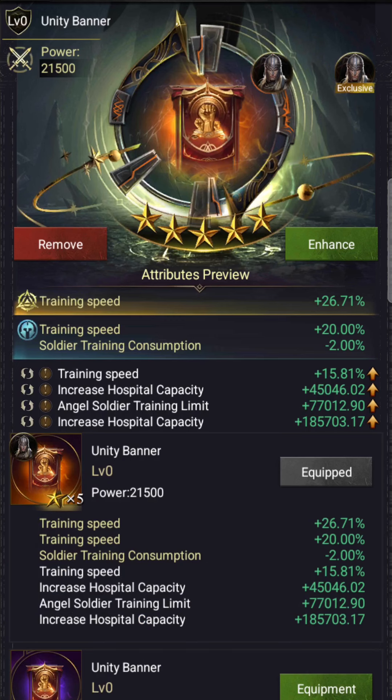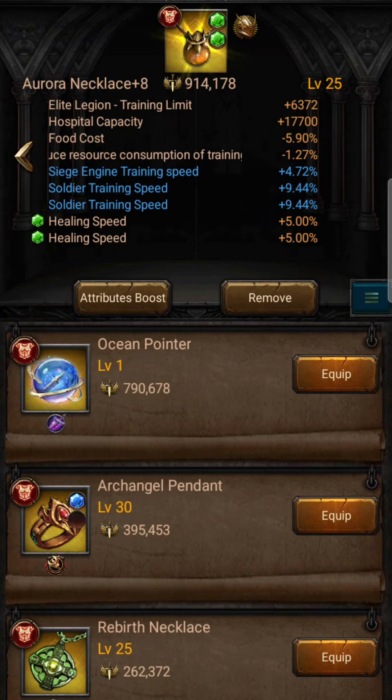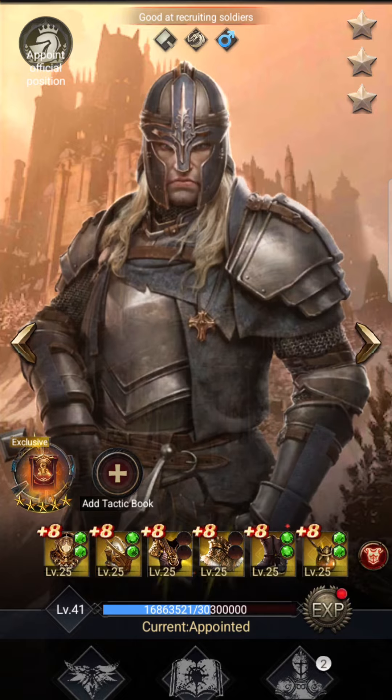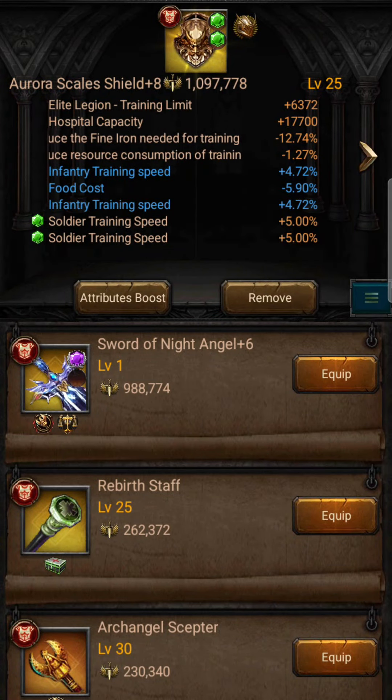What you can do is pop on the hospital capacity increase — it's plus down here on my unity and banner amulet that I picked up, and that increases the hospital cap. You can go through and change that if you want, but there's also a bit of training speed and other stuff on there as well. The aurora set has a hospital cap of 1,700 and 17,700 — equipment hospital cap 35,400, hospital capacity 17,700. The aurora set brings hospital cap on a plus basis, not a percentage — that's why it belongs on your recruitment hero.